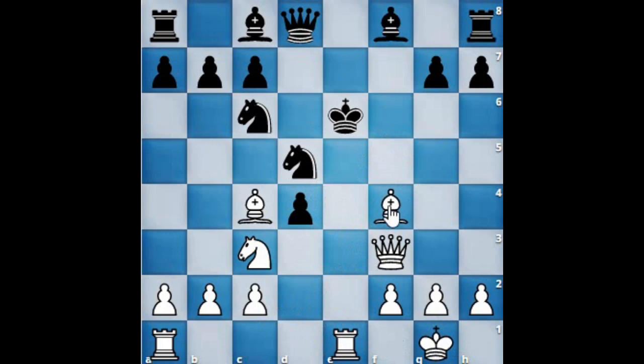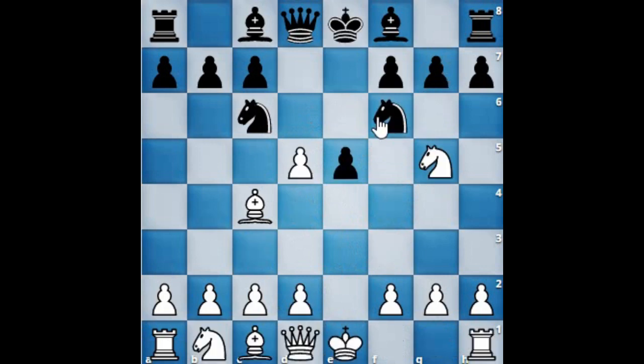All in all, it will be a comfortable game for white from here onwards. Let's go back a little bit. Remember, this was the position when black captured the pawn at d5 by the knight, allowing white to launch the fried liver attack. That is why I was saying you should know the theory of the fried liver attack. The main move for black here is knight a5, attacking the bishop, where white's bishop will go to b5 check.